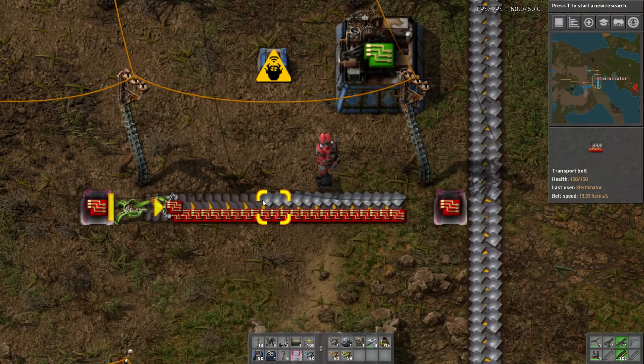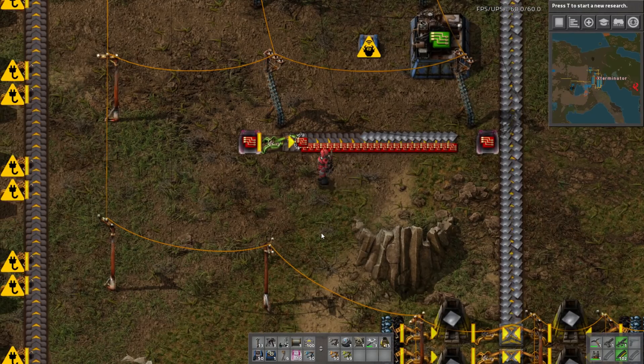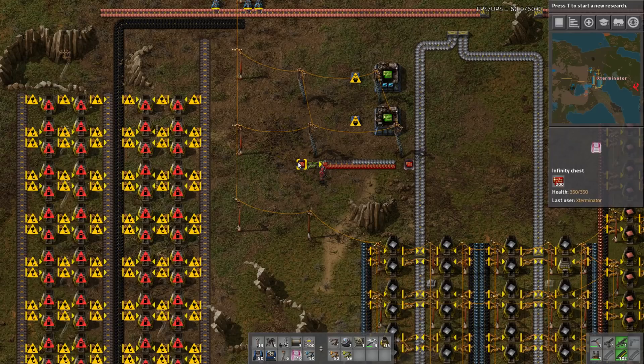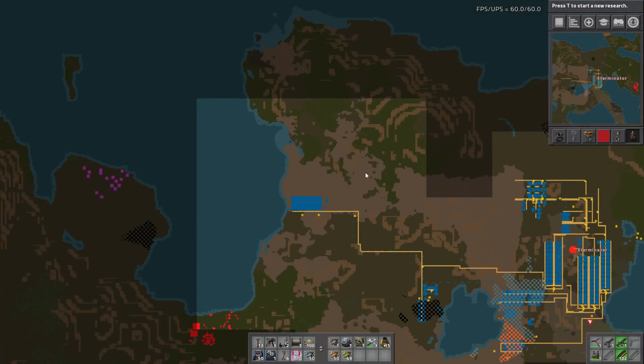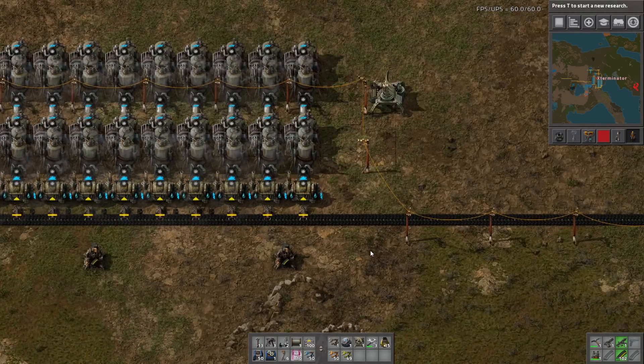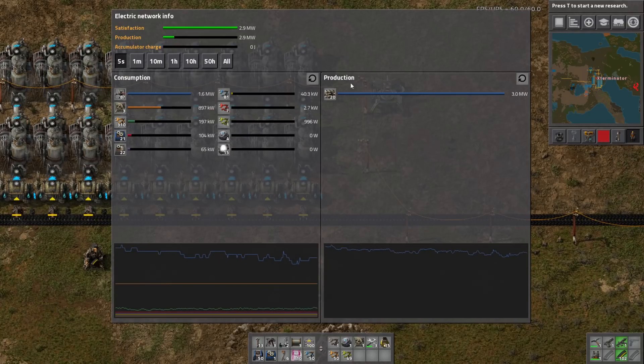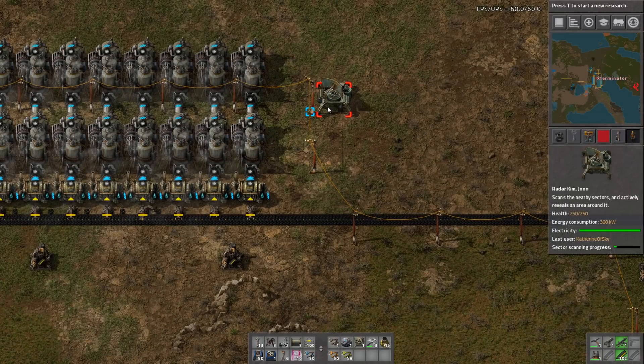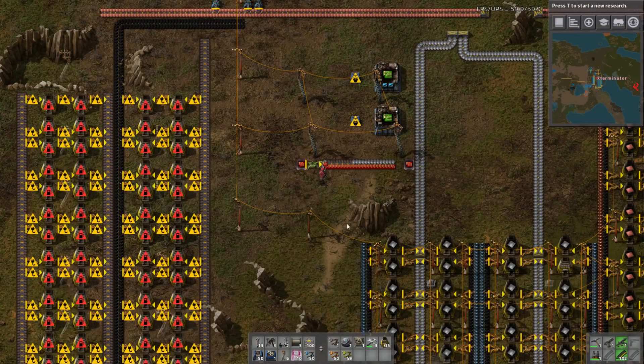You can now open electric poles and power switches to see the electric network info anywhere on the map via the map view. If I zoom in over here to our power setup, I can now click through the map view and open up these power poles. Same goes for power switches, which is really nice.